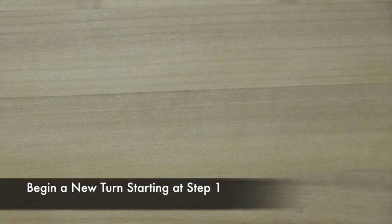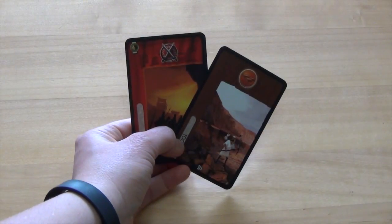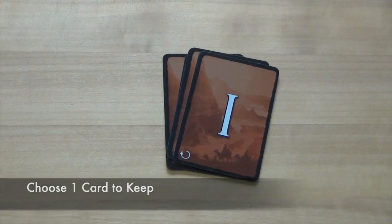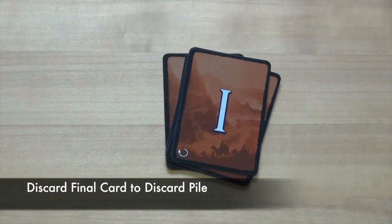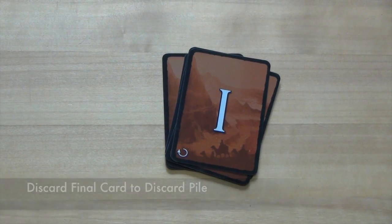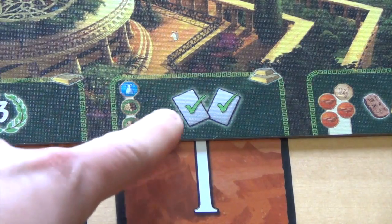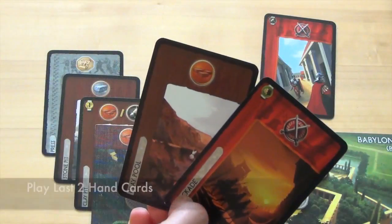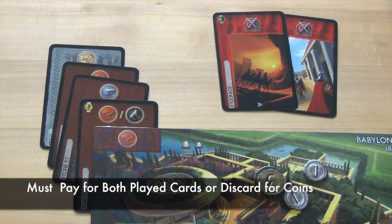The final step of each turn is to gain a new hand by picking up the cards passed to them earlier. Players continue playing turns until each player only has 2 cards left. At that point, all players choose one card to play as normal, but instead of passing their final card to their neighbor, it is discarded face down into the discard pile with no coins gained. However, if a player has built the wonder stage with a special symbol, they are allowed to play both of their cards instead of discarding one, as long as they can pay for both — they may do this once per age.